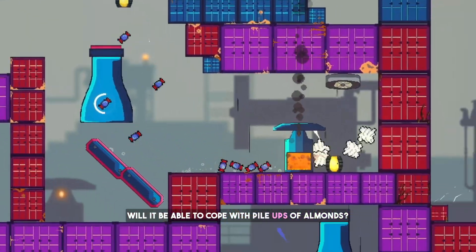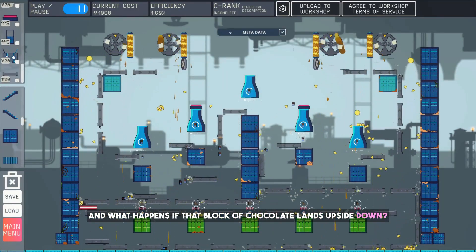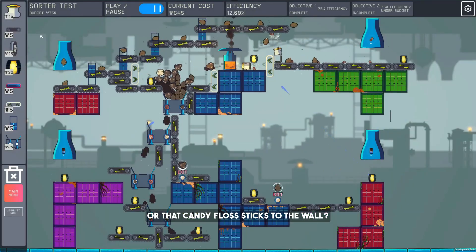Will it be able to cope with pileups of almonds, and what happens if that block of chocolate lands upside down, or that candy floss sticks to the wall?